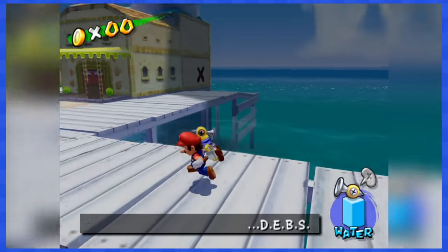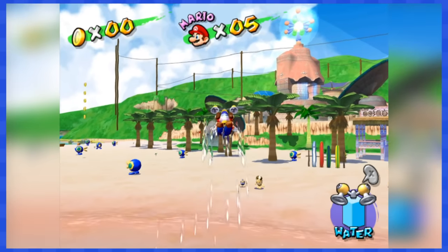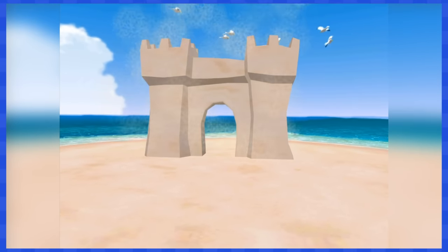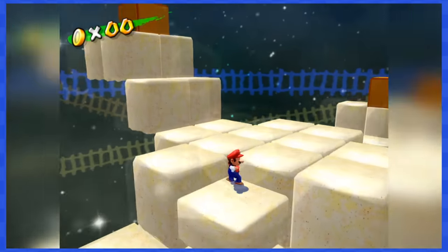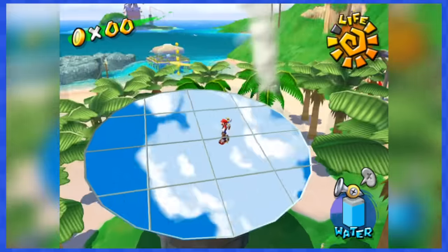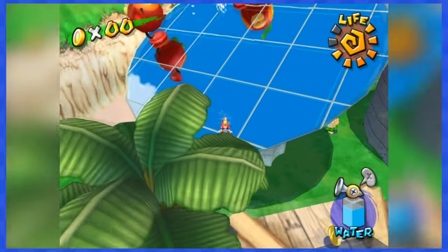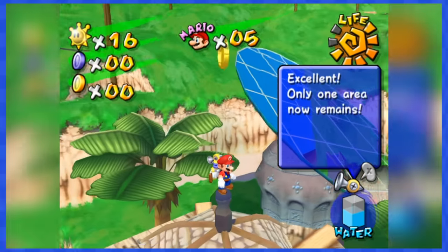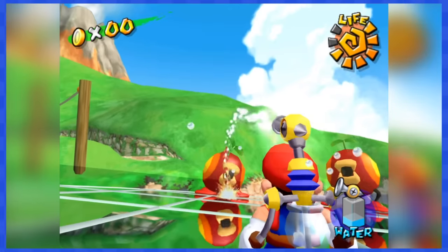With Ricco Harbor complete, we can now make our way over to Gelato Beach. Gelato 1 starts off with a very easy stage where you spray water on a sprout to reach a secret area — no coins on the beach and no coins in the secret area. Gelato 2 wants you to spray those dudes with water and then do a ground pound to fly them out of here. There are no coins on the mirrors where you fight those dudes, but be extra careful — you get teleported once you clear a mirror, and one of those mirrors teleports you right into a lot of coins. Carefully move out of there and you'll be good.